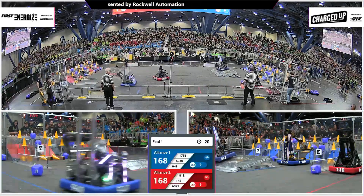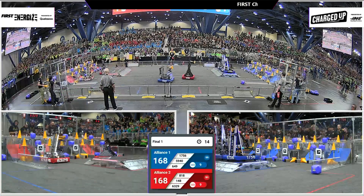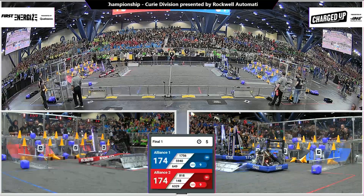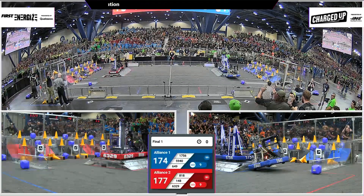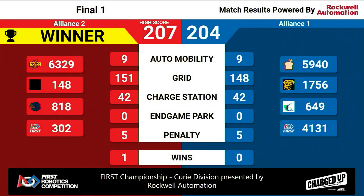Bucks Wrath dropping a cone, completing the grid for the red alliance — now it's all supercharged! 168 all on the board, nine links created. Bucks Wrath coming in with another cone — it can score! Can 148 put up another cone? Here comes 5940 dropping the forks, going in the air. Will they remain in the air long enough? Both sides ducked and engaged. Red alliance — one, two, three, four — by three points, by one supercharged node. They're going to take the win with 207 points on the board.